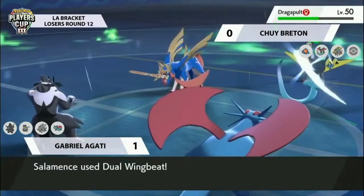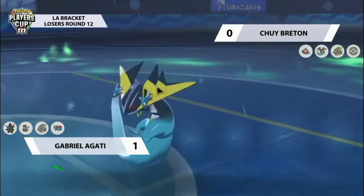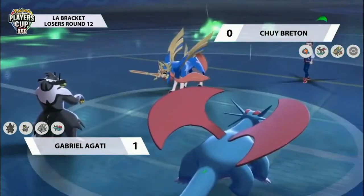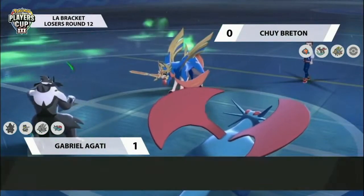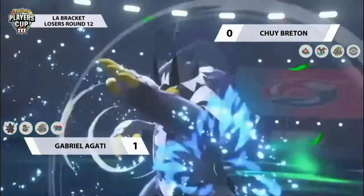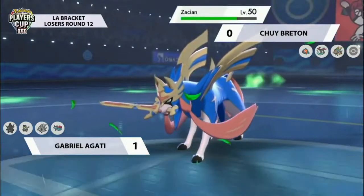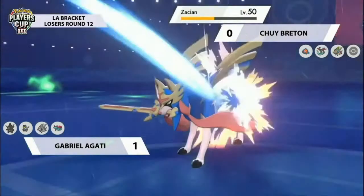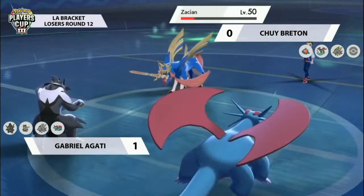Urshifu is able to hang on — wow, that's a big hang on there! It shows their defensive capability, and with the water typing it resists the Steel typing from Zacian, so it's able to hang on. Now it gets a bit more difficult for Chewy to close this one out against two Pokémon, especially with Surging Strikes in the rain coming out with guaranteed critical hits chipping away at the Zacian, putting it right down.